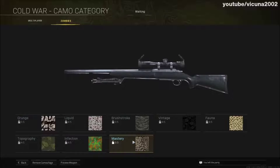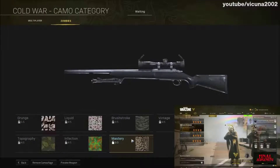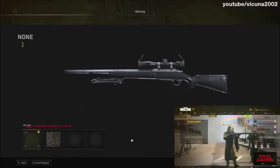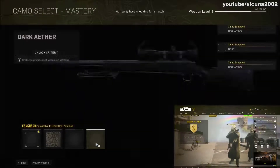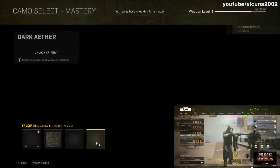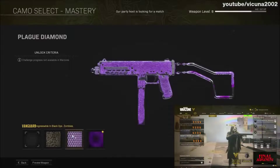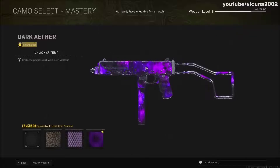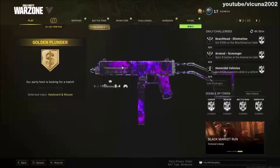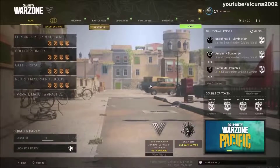At this point, tell your friend to click on Plunder. At the same time that it puts the lobby into a Plunder matchmaking lobby, spam the camo category as fast as you can using your mouse. You have to do this at the perfect time — you'll need to figure out the best moment — but if done correctly, you'll be able to freely select any camo in that camo category.